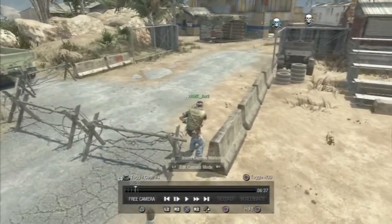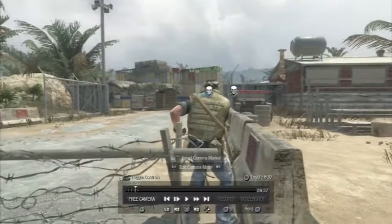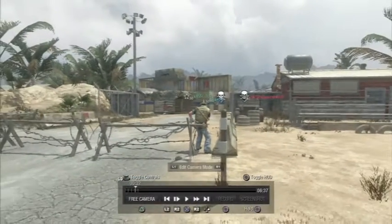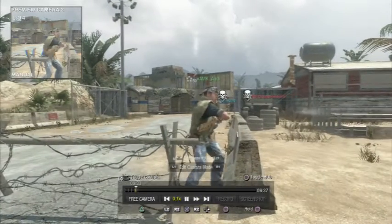If you want to place a camera down, press R3 — that's the knifing button on default. You can skip it forward by pressing R2 to where you want, then press R3 whenever you need to.